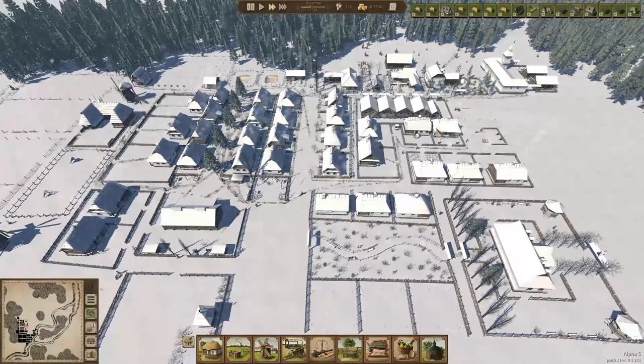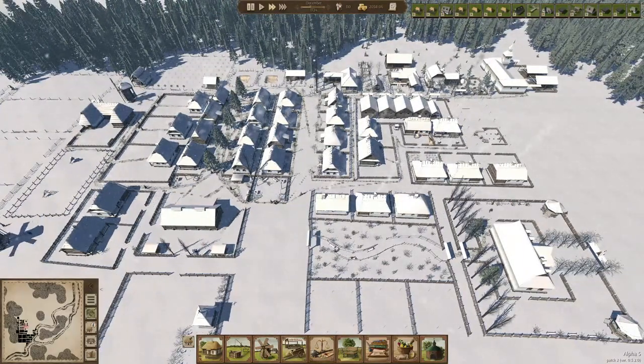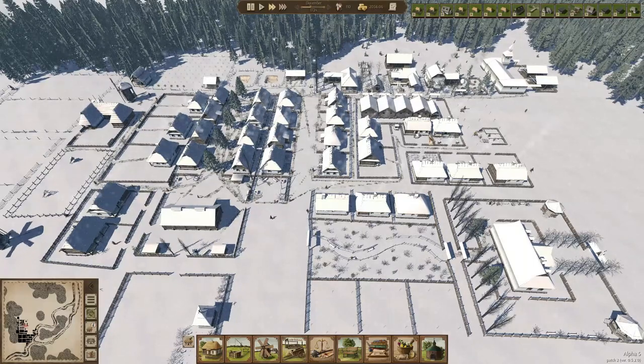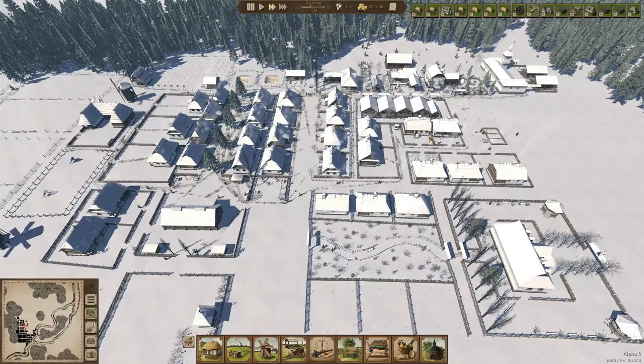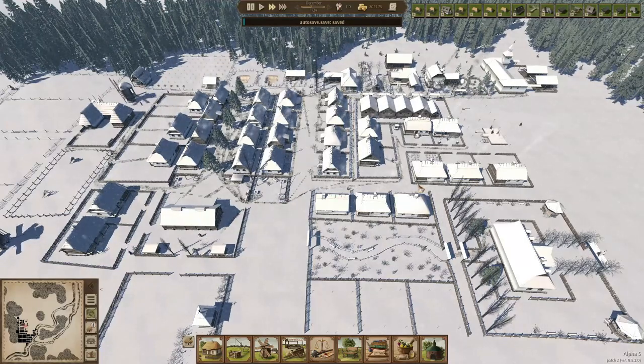I really want to build a mostly self-sufficient town. Of course we can't produce any iron — we have to buy that — but for the most part we can try to be self-sufficient. Let's just gaze upon our town while they build another house and enjoy this little view in the snow.